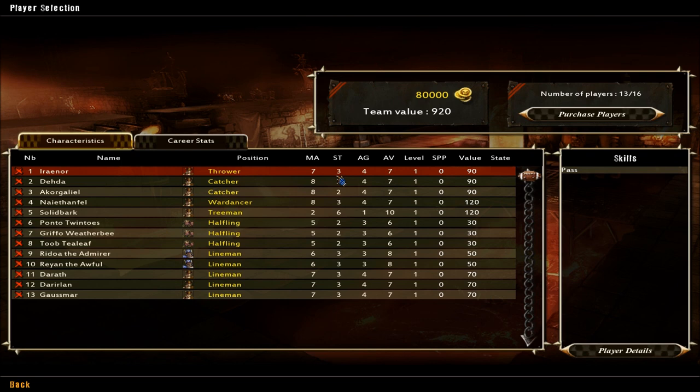They all have different positions. On my team I have a thrower, which is better at throwing the ball obviously. These are all the different stats: movement, strength, agility, armor, and then they level up, which unlocks more skills. I have a couple catchers, a war dancer, which I guess is super good. You have a slow, strong tree man which blocks, so you just stick him at your scoring zone. You have a couple fast halflings and some linemen for blocking.